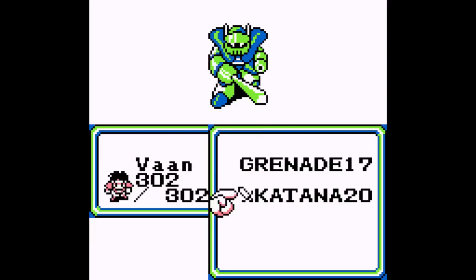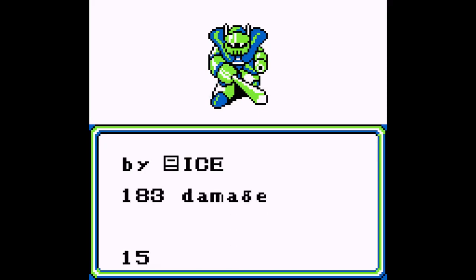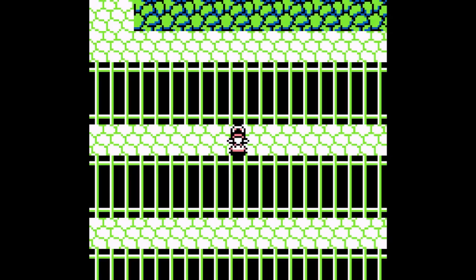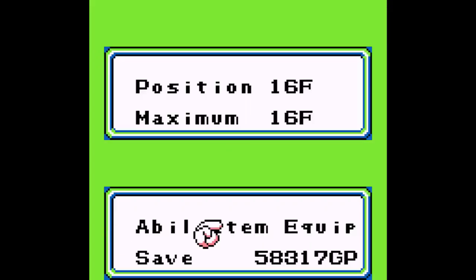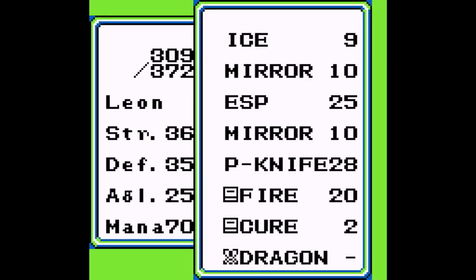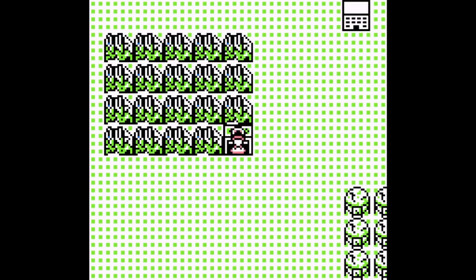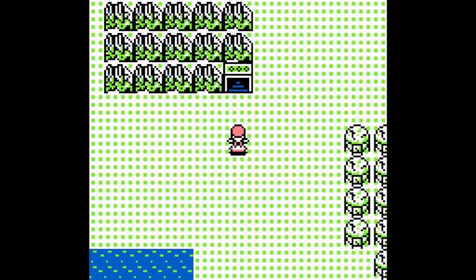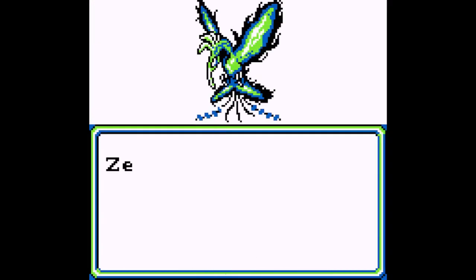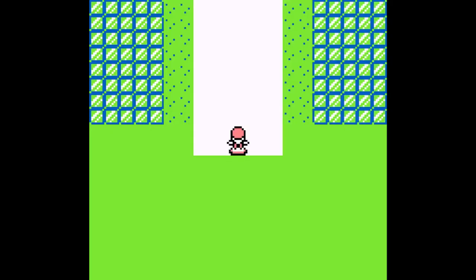You guys are dicks. I'll just continue the ice usage — this should get him. Yep, works for me. Walk on up here, and you'll end up in this location, which is actually very close to Akiba. We need to be right around here — there's Akiba.